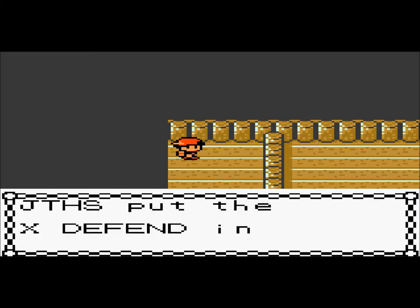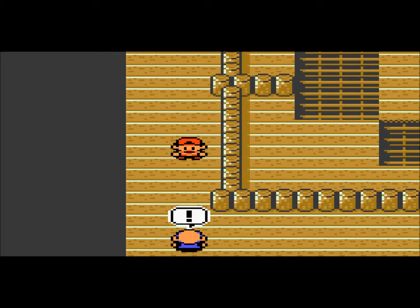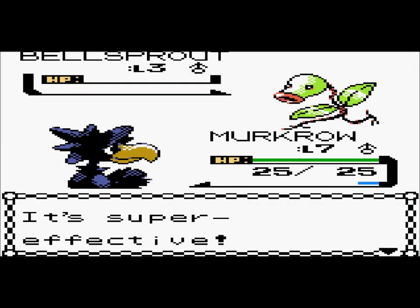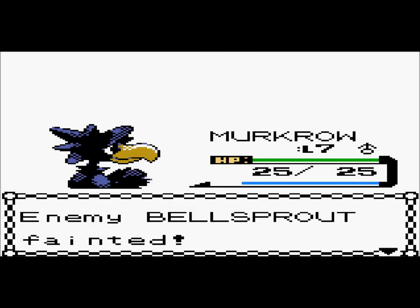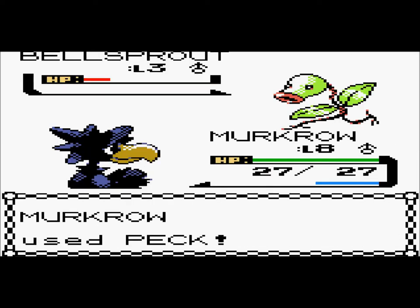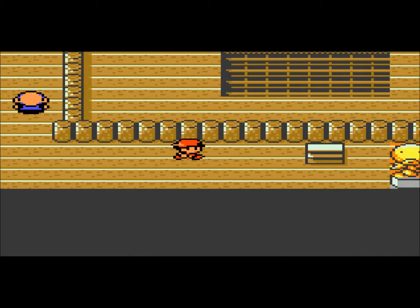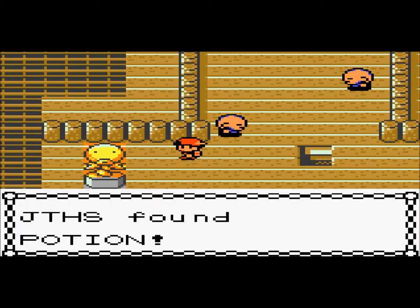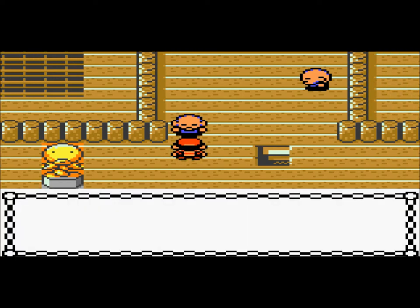X-Defend! Sweet. It's gonna be kind of weird having, way later on in the game, like in the Elite Four, to have a Murkrow and not a Honchkrow, because Murkrow does have an evolution — but not in this game. There's no such thing as Honchkrow back in Gold and Silver. So it's gonna be kind of weird to have a Murkrow in the Elite Four. Murkrow's level 8 — I'm a little behind. But anyways, a Potion! Which is pretty handy at this point in the game.